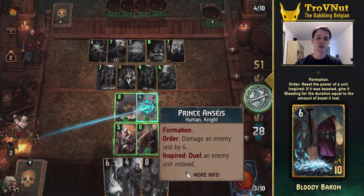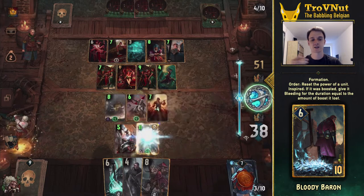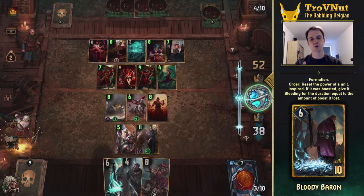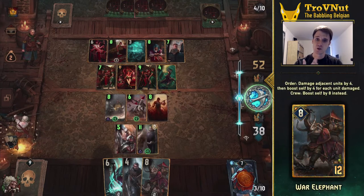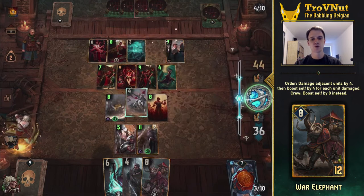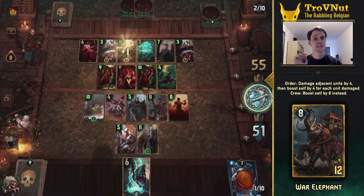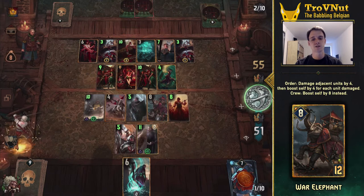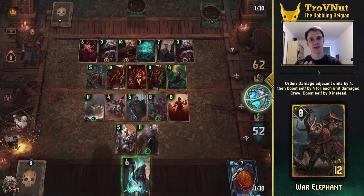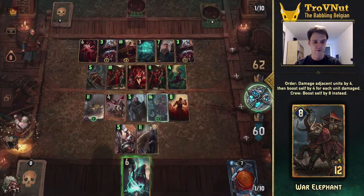The same applies to the Bloody Baron — he can reset an enemy unit, which can be devastating against big boosters such as a Midrange Northern Realms deck or a big monsters deck. Being able to do this twice in a row has its obvious benefits. Last but not least we have the War Elephant. Its base order ability allows you to damage its adjacent units by 4 and boost itself by 4 for each unit hit. But this changed in Master Mirror, now allowing you to boost it by a flat 8 points if it is surrounded by soldiers, without any caveats.